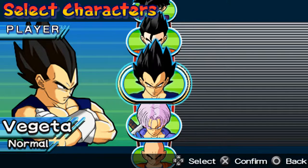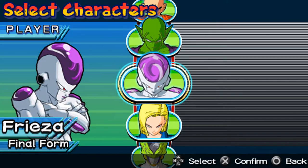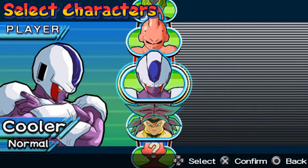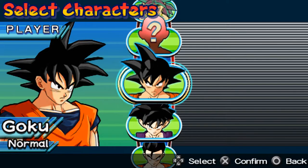The character roster includes Vegeta, Krillin, Piccolo, Final Form Frieza, Android 18, Perfect Cell, Kid Buu — the best form of Buu — Cooler (Frieza's brother from a movie), Broly (another movie villain), and you can select a random character. Goku is the main character, of course.